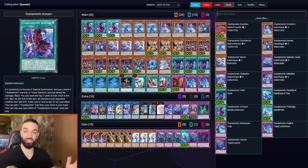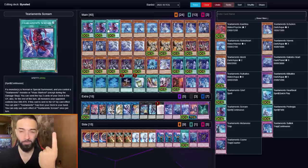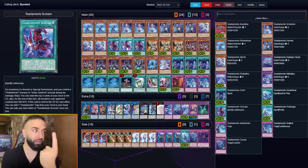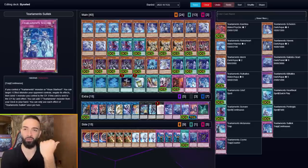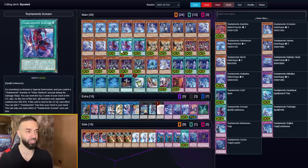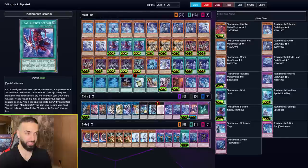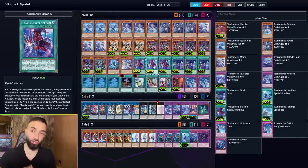It chain blocks both on the field and in the graveyard, which is game-changing going second and especially going first against a board of gates. The fact that it chain blocks both zones is insane and people don't understand that. Yes it mills three, but it's another grave effect that's just as good if not better than sending a Tier Limit. Have you ever milled Scream, searched Soliac, then used Rhino's grave effect to send Soliac and add it back? It's free mills. And it mills three on your turn AND on your opponent's turn.